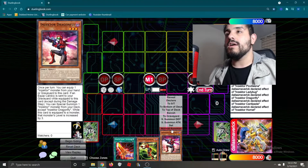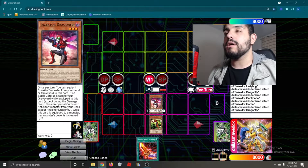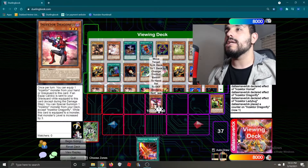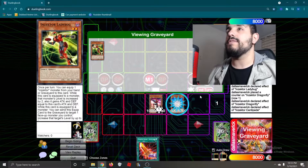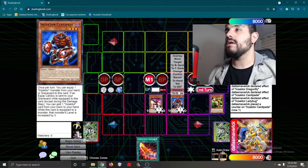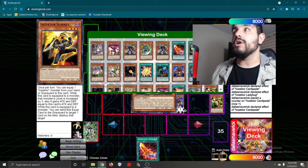Normal Summon our Dragonfly, effect to equip our Ladybug. Now we're going to activate Ladybug's effect to level this up to level 4. And now this is going to trigger. We're going to special summon out our Centipede. Centipede's effect is going to activate to equip — sending this to the graveyard to make this level 4.